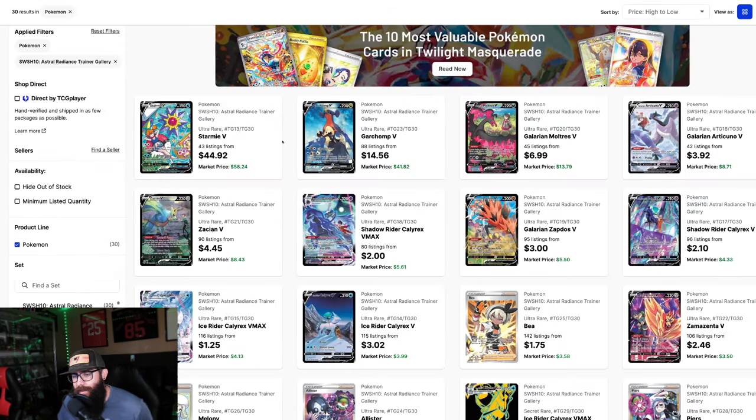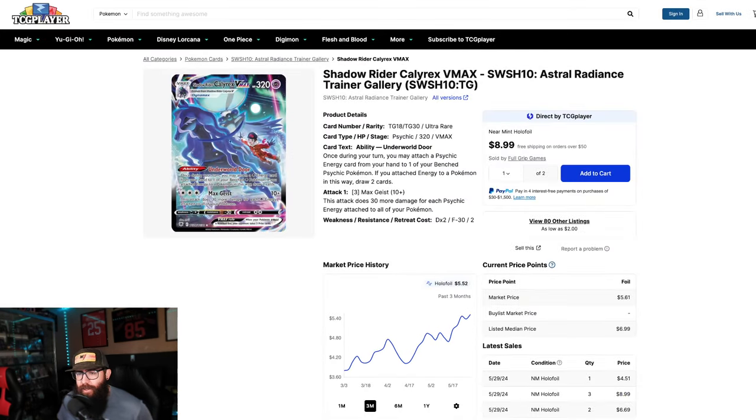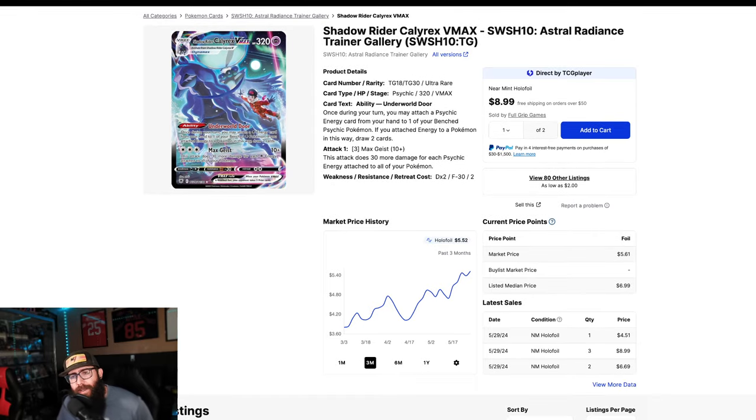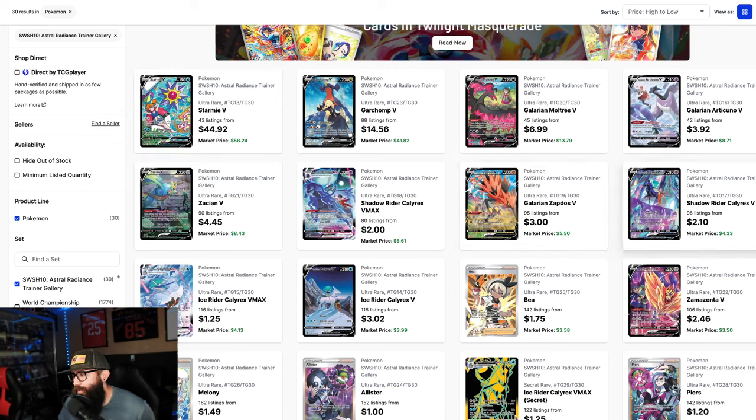Let's go back and look at a few more cards. Let's look at the Calyrex Shadow Rider. Just look at this artwork — this card has seen a little bit of an increase. People are starting to appreciate it, but this artwork is great with the trainer flying. I love this card, and it's still really cheap in a PSA 10. Most of these cards are.